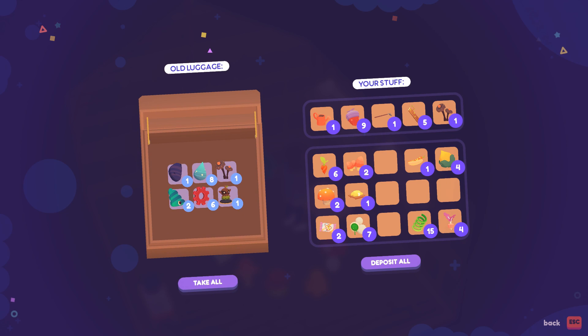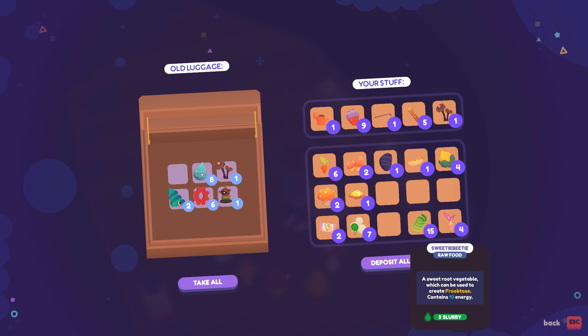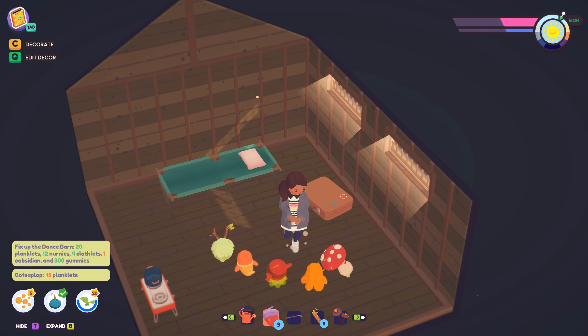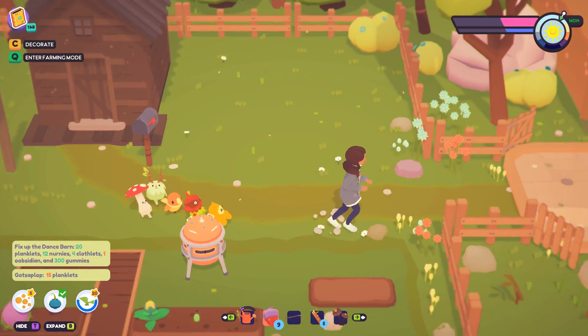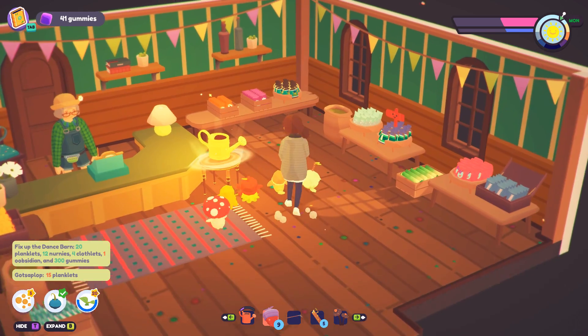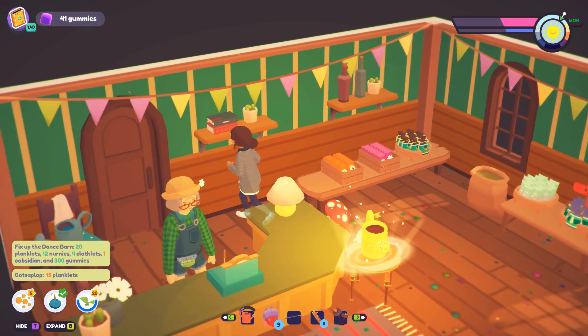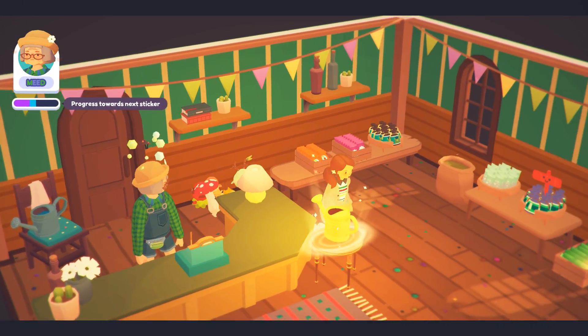Let's get the obsidian, and I'm going to put away a lot of food. Nothing else really needs to go away right now. Let's stop by Mead's — we're gonna give her the mushroom she was craving. There we go. And then we are gonna fix up this dance barn — I have no idea what's gonna happen when we do it, but we're gonna try. Mead, would you like this? There we go — nice!